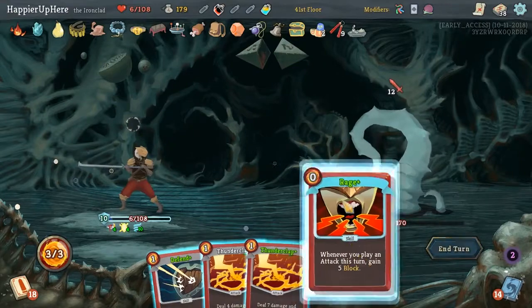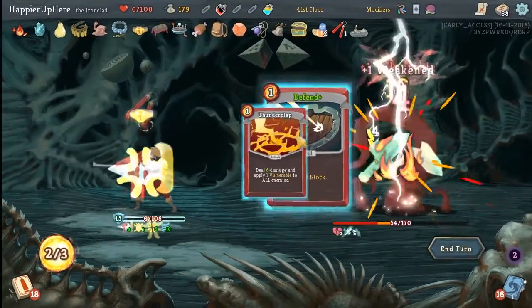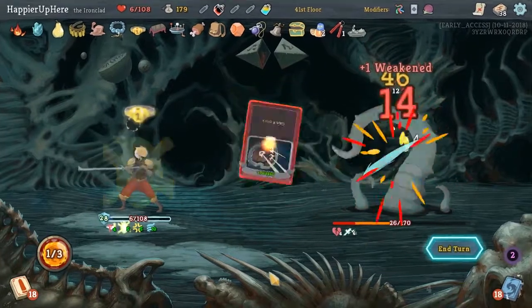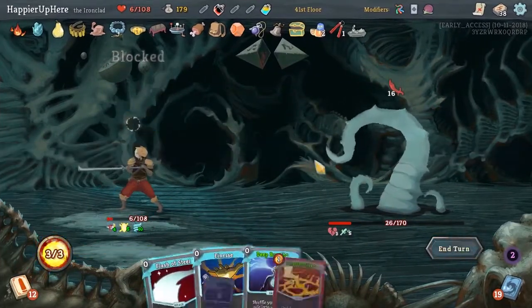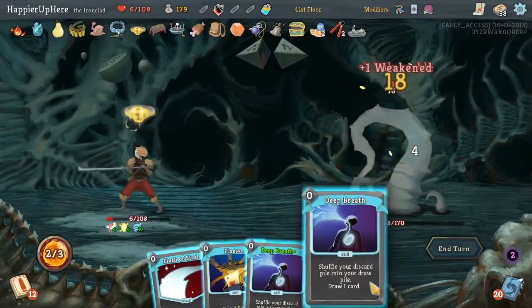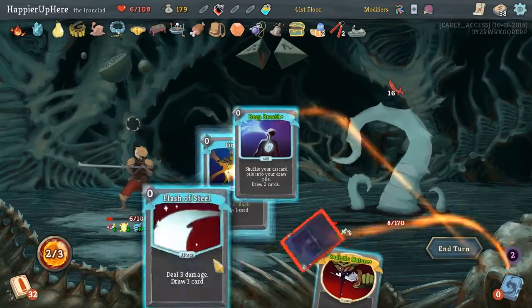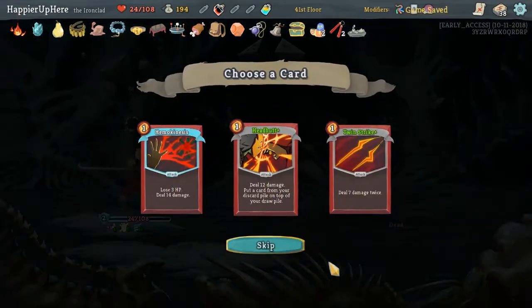Finesse, Rage, Thunderclap, Thunderclap, Defend. We're actually fine this turn. Thunderclap, Deep Breath, Deep Breath, Finesse, Sadistic Nature, Finesse. That was a tough fight here.